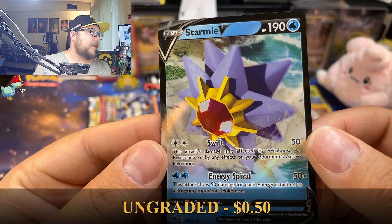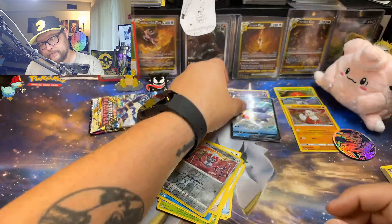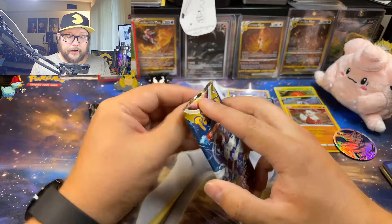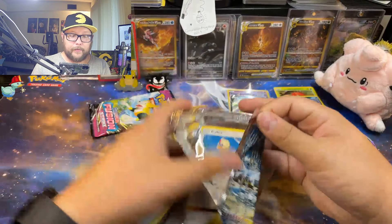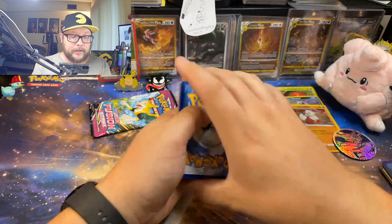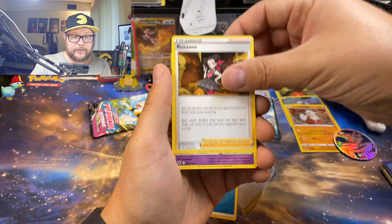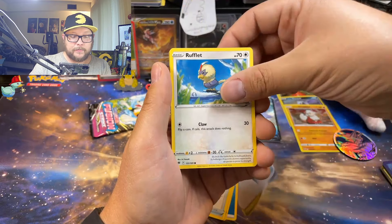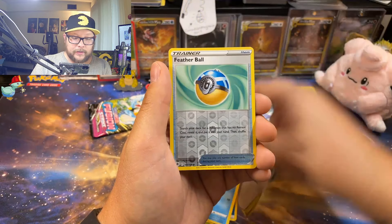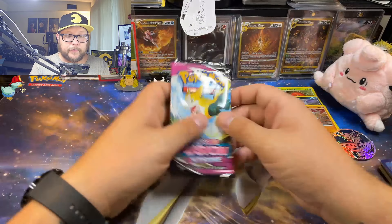Such a cool Pokemon. The Trainer Gallery Starmie with Misty is one of my favorite cards from Astral Radiance. Here we go, next up one more Astral Radiance pack. This actually isn't too bad — I think last time I opened these chests I got like one hit in each chest. Two hits already is a little bit better. Most of the time these Collectors Chests just don't have the hits in it — you only get two packs of each set at most.